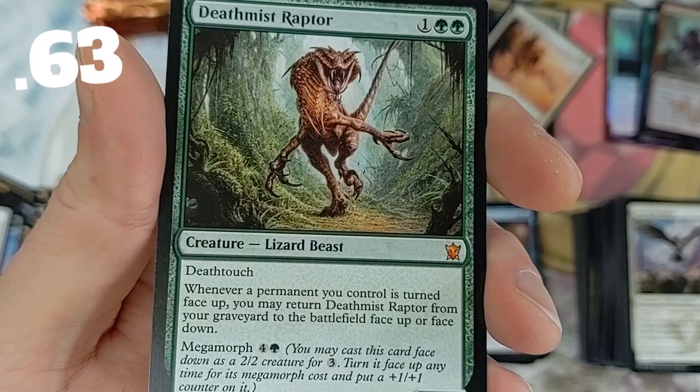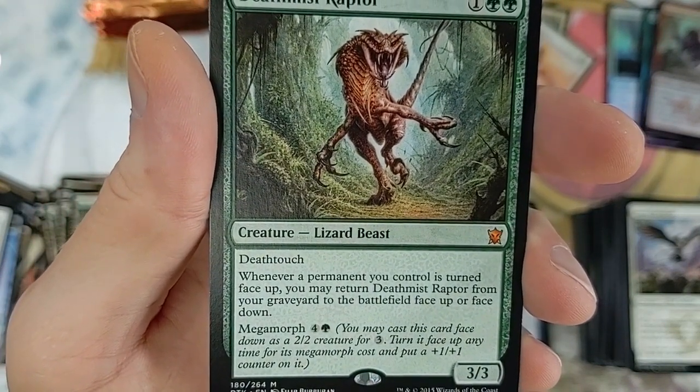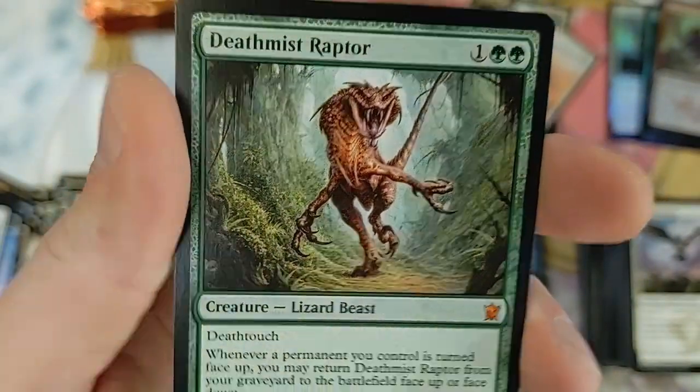Deathmist Raptor was actually all right during its Standard time but outside of that didn't do anything. Deathtouch - whenever a permanent you control is turned face up you may return Deathmist Raptor from your graveyard to the battlefield face up or face down. It also had the megamorph cost. Cool art on that one.